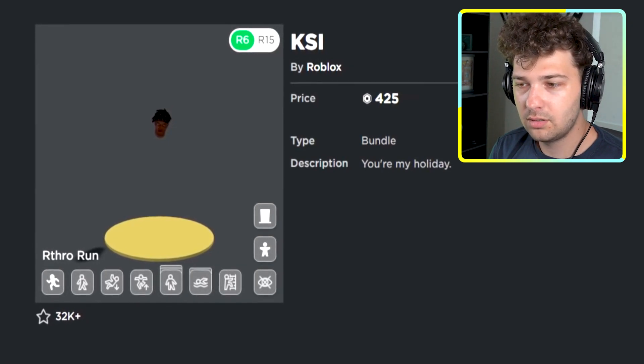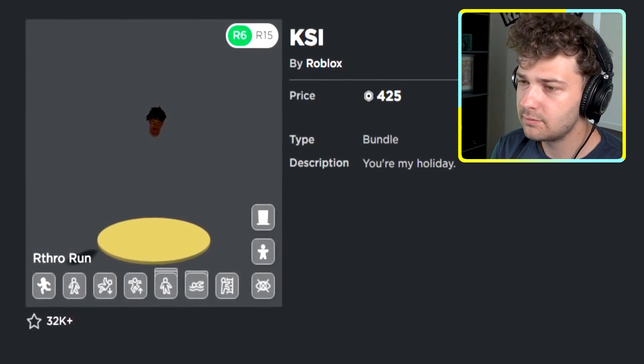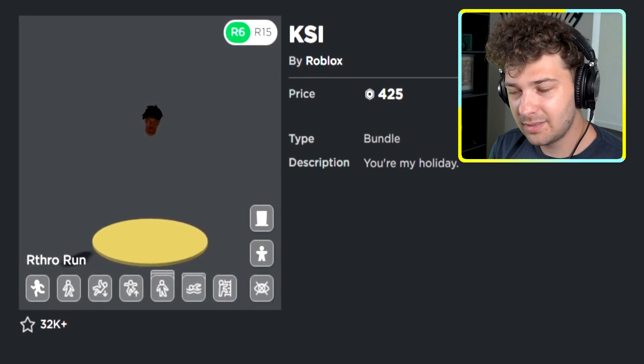The red and black thing that teleports you to the Among Us area is called the Solar Cell. Using the KSI Arthro Bundle in R6 mode paired with the Headless Head makes your avatar entirely invisible, as of August 2021.